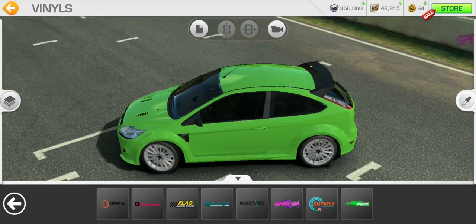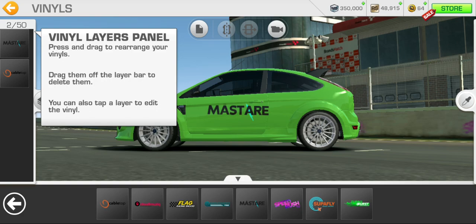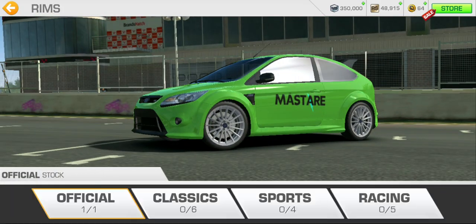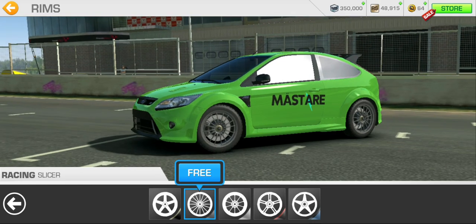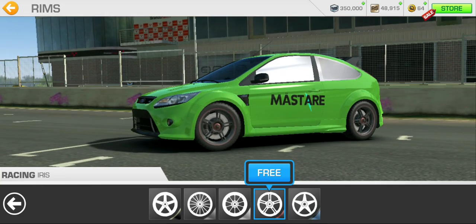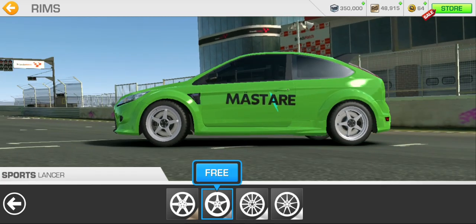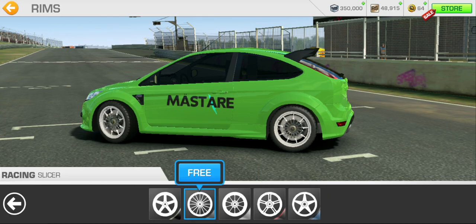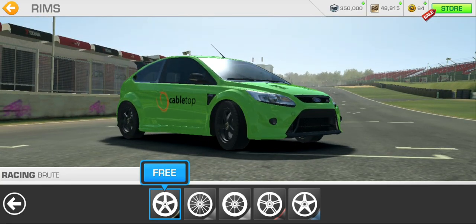We'll choose another sponsor here - My Star, yeah, okay. That's good for the customization. Let's see if we can do something on the rims. These stock rims - Official Classics - I don't really like those. Sports and racing, let's see the racing rims. These are free. Okay, that's pretty sick, those are nice. That's kind of dope, that's nice too. Blue, see - sports, not bad.